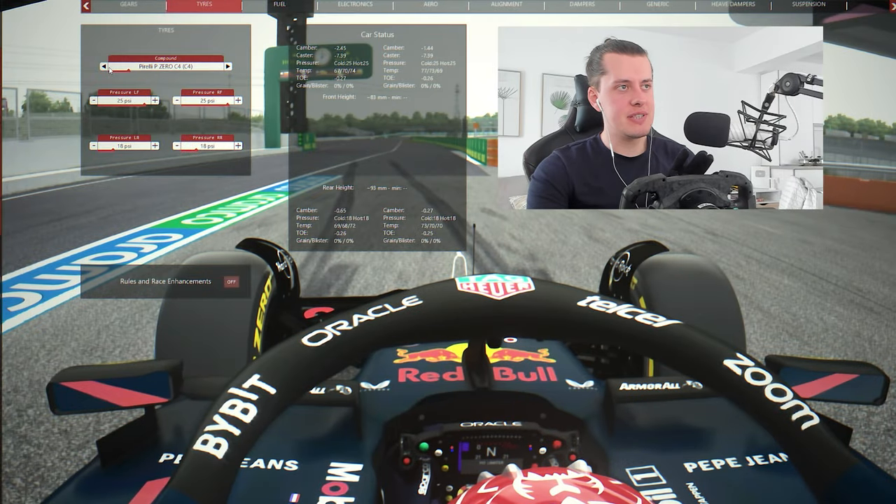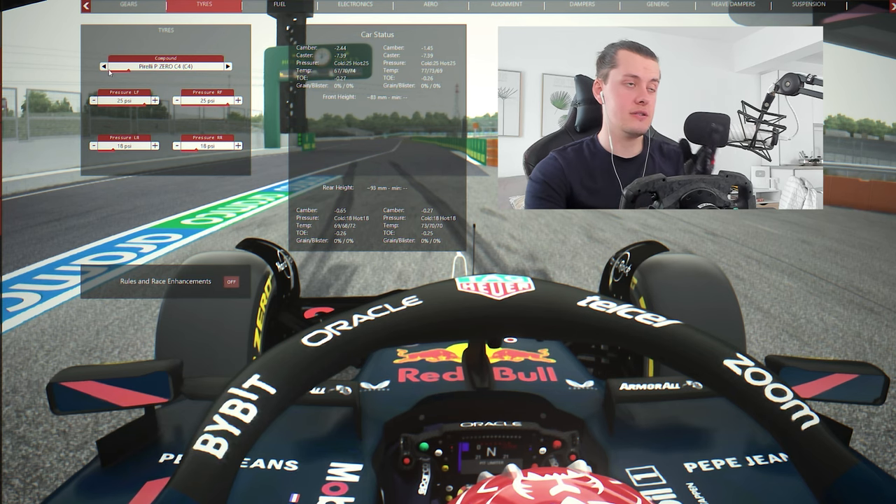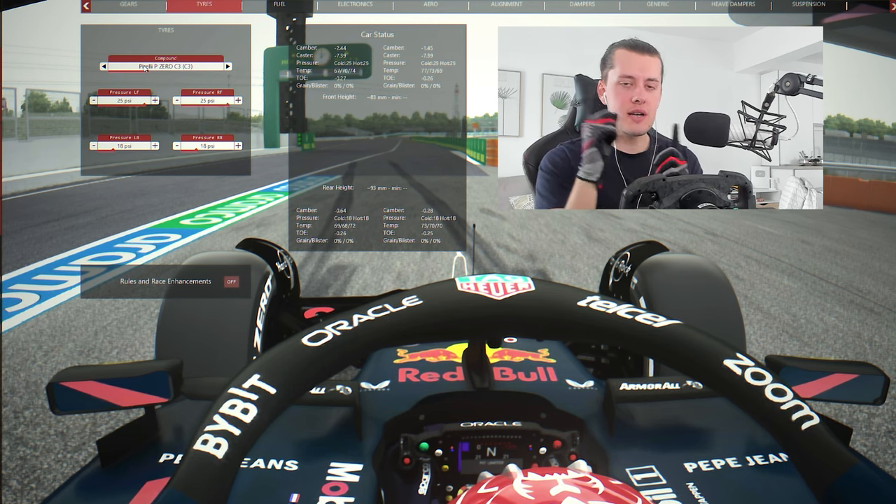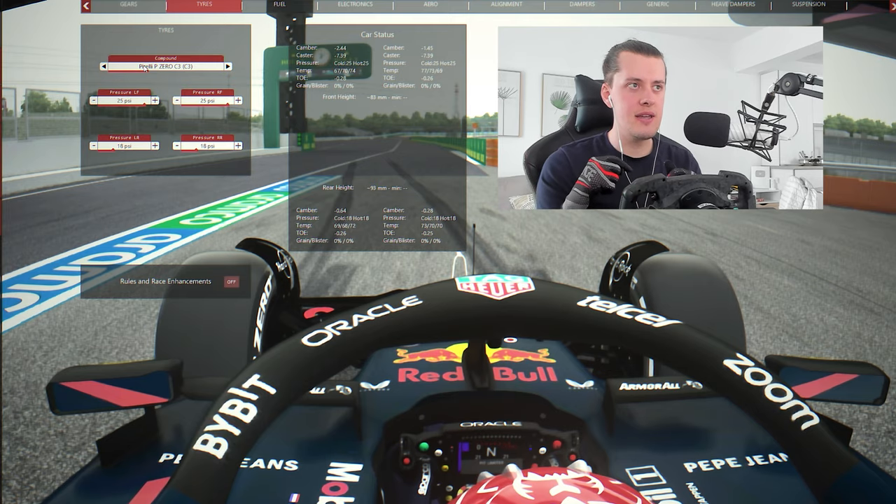Now I've just realised I've made a mistake. The tyres this weekend — I said it in the intro — are C1, C2, C3, the hardest compounds possible. And I got confused because I was actually running softer. That lap is actually invalid because I did a C4 tyre run. The first run was on C3, which, even though it's white-coloured for hard, is the softest compound available. So I'm going to quickly fix the tyres so the colour matches the compound for this weekend, and we'll run it back again.